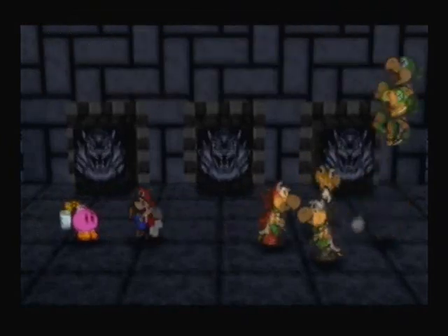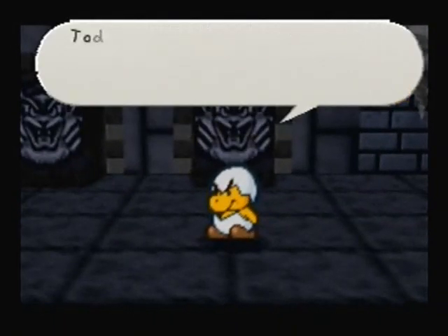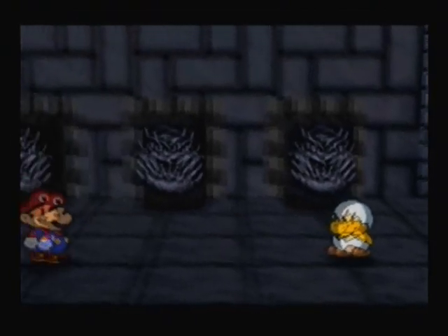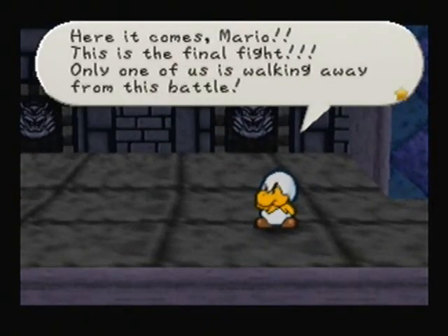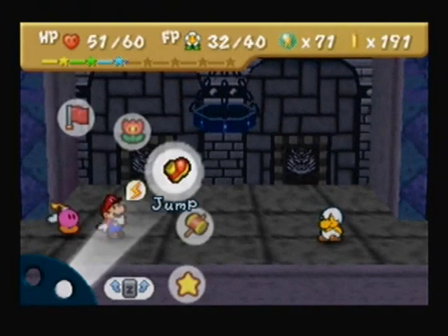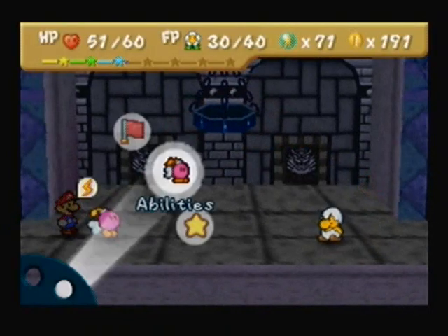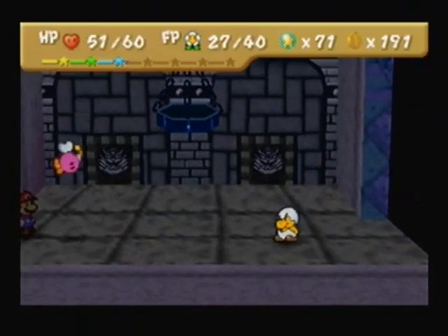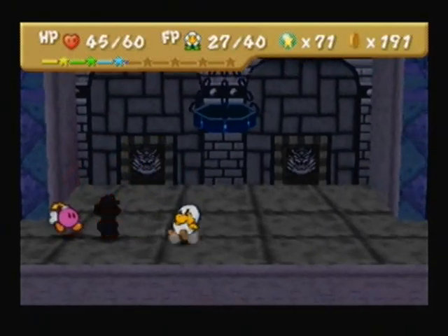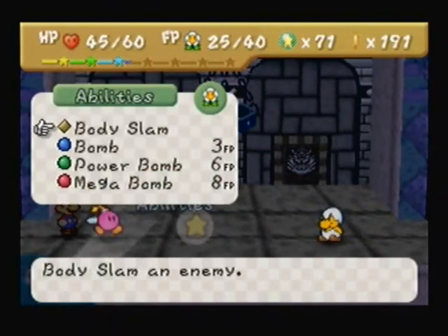Oh god, why does this happen? You would think he would stay frozen in that block, and he doesn't — he comes back. My god. I believe he's got 70 HP, so the battle takes a minute or two. He's not incredibly difficult. The only sucky thing about him is that he'll heal himself at certain points — like he'll give himself 10 HP — which is one of the moves I absolutely hate in any game.